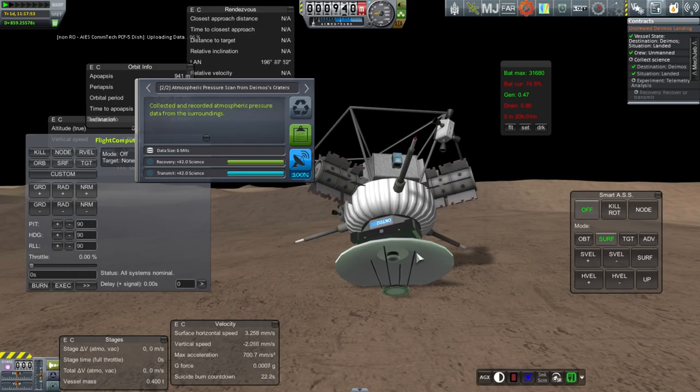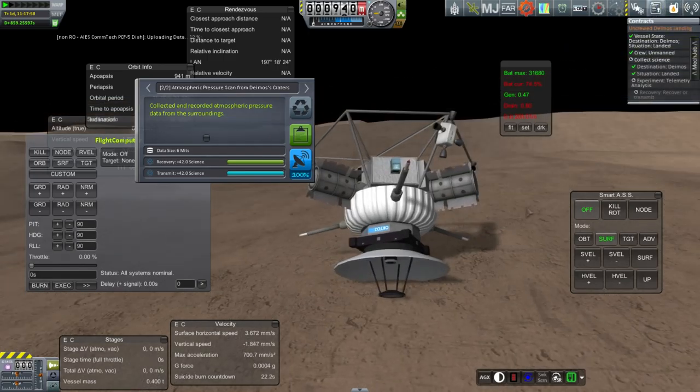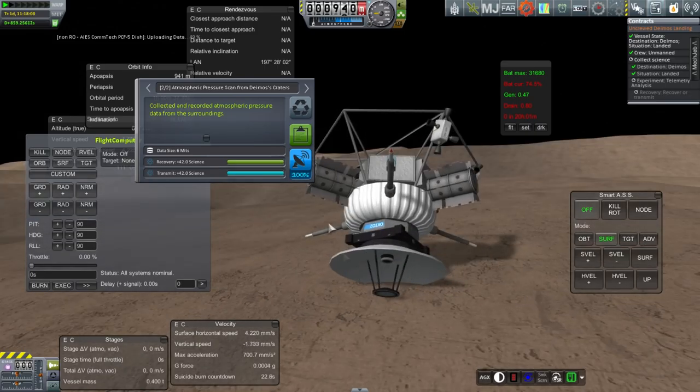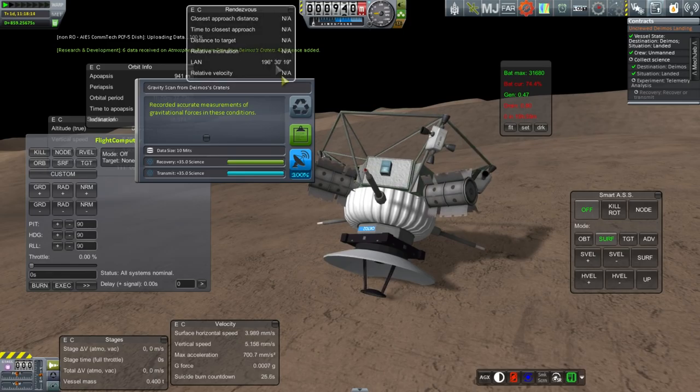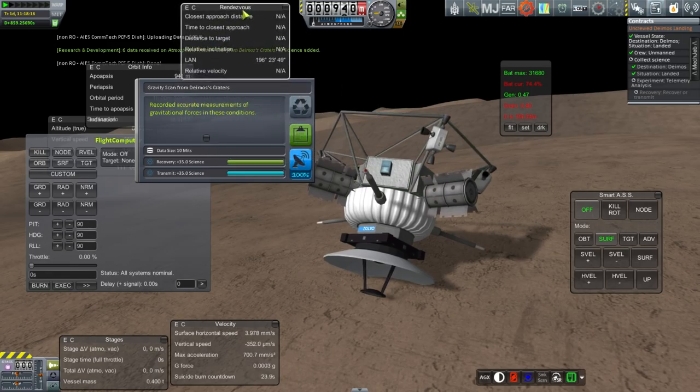I've been assured that the DISH is actually RO compatible, but right now I have to wonder about everything. It does say non-RO — maybe there's something about it that was weird that I just didn't know about. Well, this one said science added — 42 science added for that one. Hmm, I wonder what the difference is. That was an atmospheric scan.